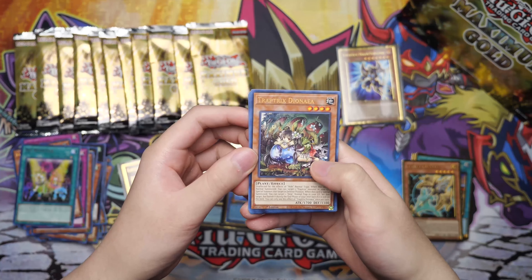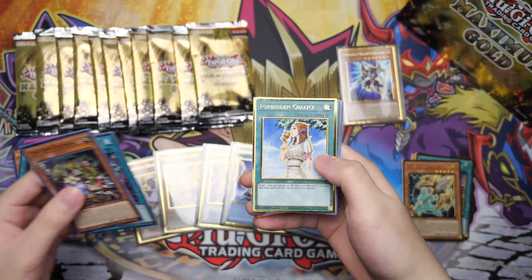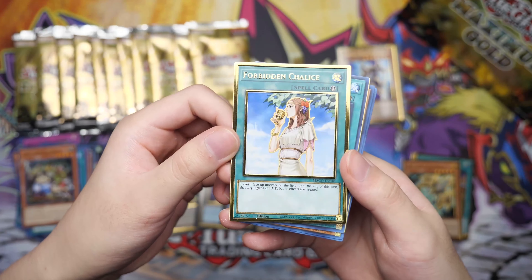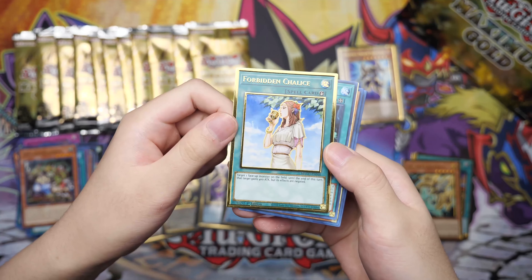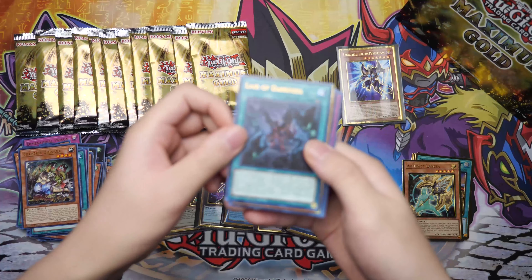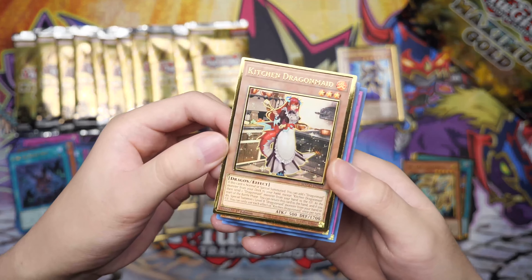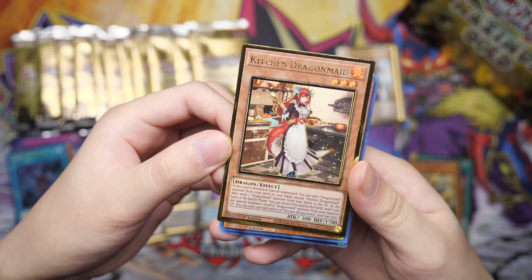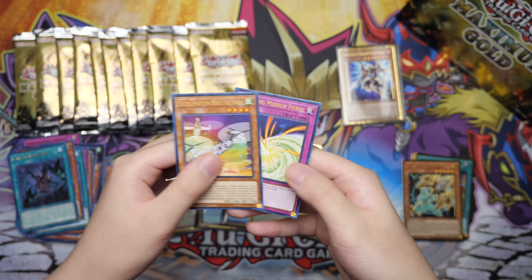This is nice — I love this so much. Trap Tricks Dionea, Extra Foolish Burial, Forbidden Chalice — one of the nicer cards. Definitely all the Forbidden cards are real nice. If only they had the entire set of the Forbidden on here — that gloss would be amazing. Layer of Darkness and a Kitchen Dragon Maid — another one. It's like all the Dragon Maid waifu cards. Mecha Phantom Beast Cult Wing and Storming Mirror Force.